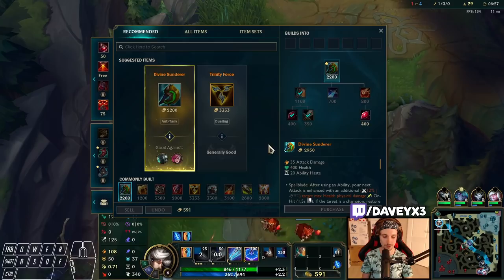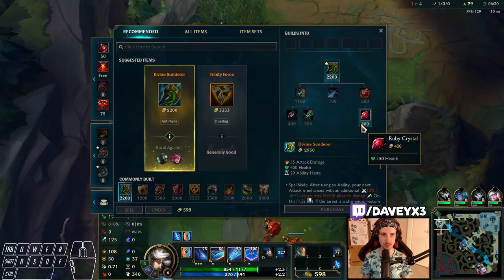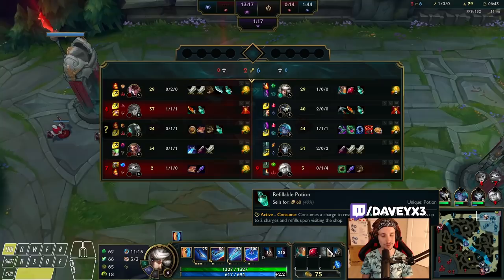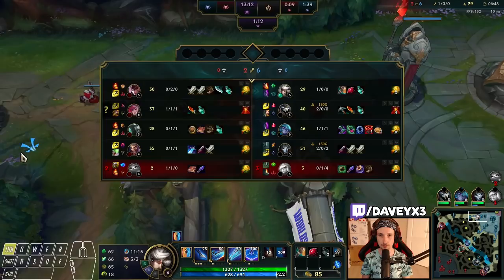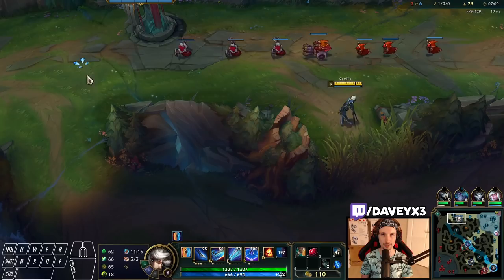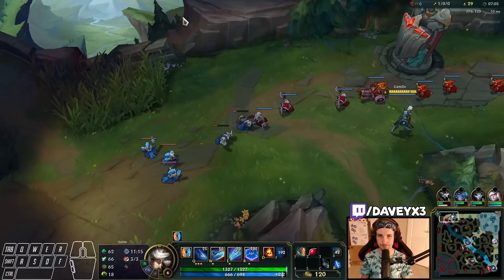Unfortunately we can't buy Sheen yet, but we'll come back with another Ruby Crystal, one more pot, and a ward. Usually I like to get my revealable a lot earlier — we actually get it at around six minutes here, which is still worth buying. The two pots will give us HP for now and the next round, but usually I try to get it earlier. Because of the gank from Vi, and because the timing of my gold amount wasn't there, we couldn't get it earlier.